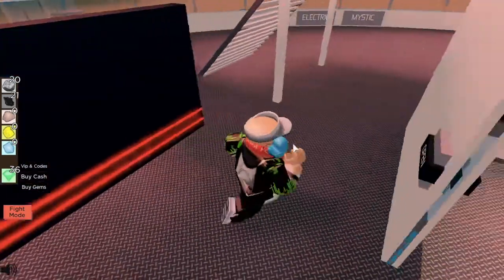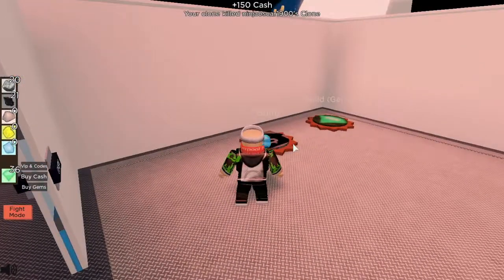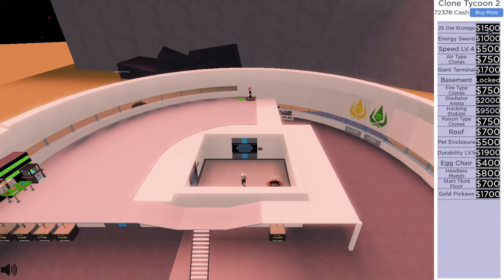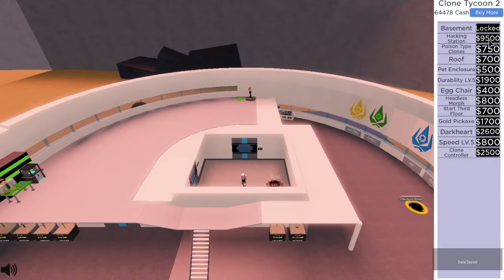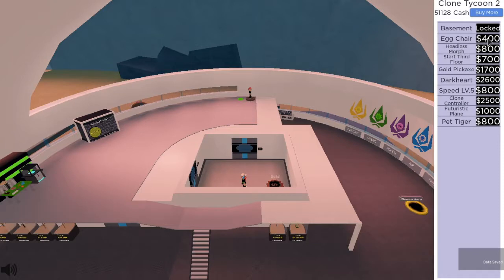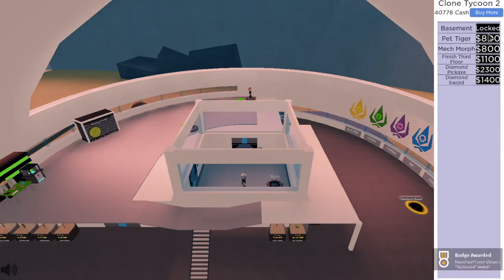It shows 150 on the computer, so I definitely have 150 cash per kill now. Let me check some things out — we've got the reinforced pickaxe, ore storage, energy store, speed, air type clones, giant terminal. I can't get the basement — the hint says follow the telescope and I don't really know what that means. There's also fire type clones, gladiator arena, hacking station, poison type clones, roof, durability level 5, egg chair, headless morph, start third floor, gold pickaxe, dirt cart, speed level 5, clone controller, future 6 plane... this list is huge.